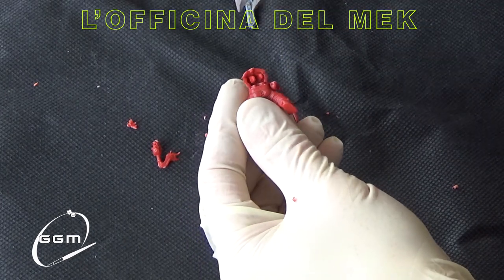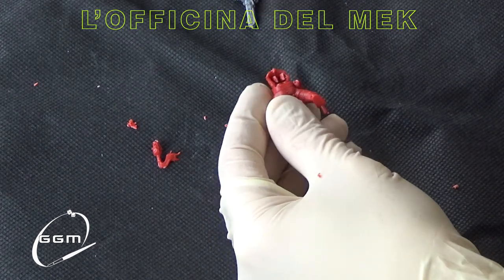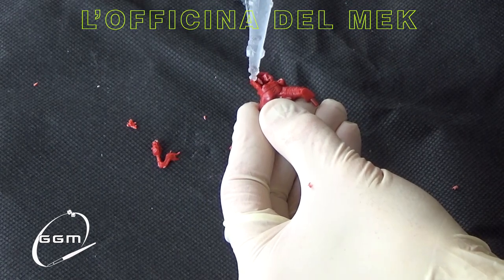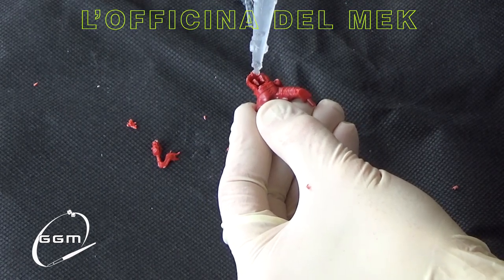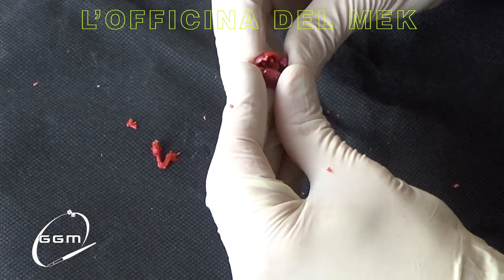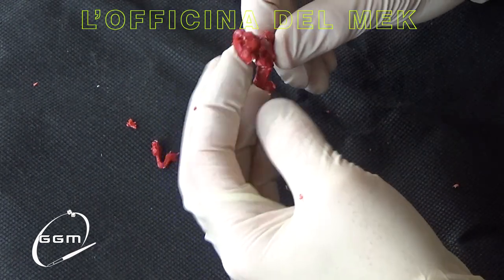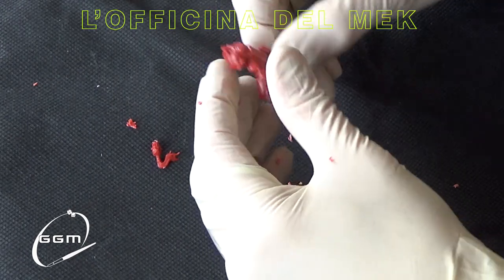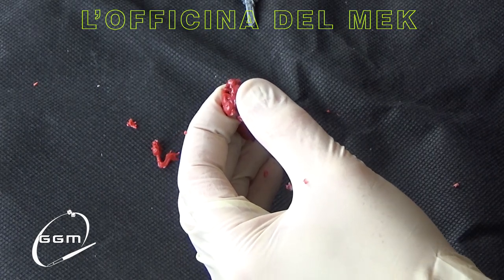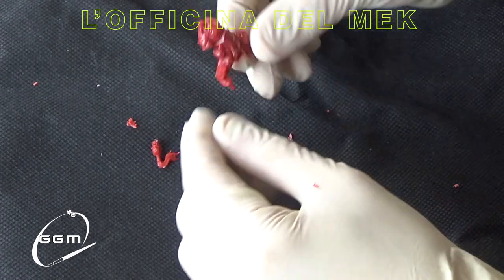Semplifichiamoci la vita soprattutto con gli easy to build. Questi pernini degli easy to build non si incastrano mai perfettamente, quindi io li levo sempre. I pezzi combaciano perfettamente senza i perni, quindi ragazzi, staccate i perni e incollate senza grossi problemi.